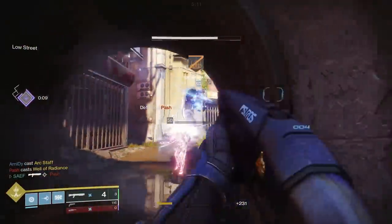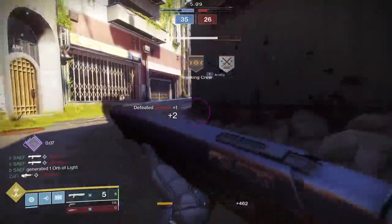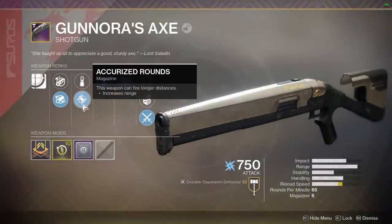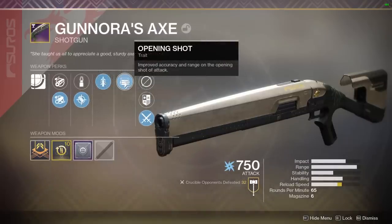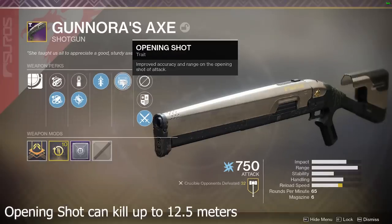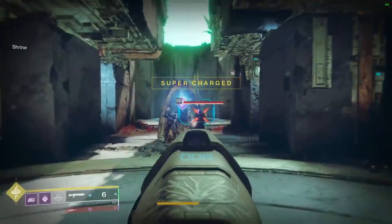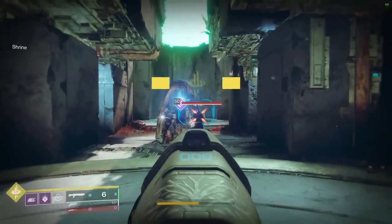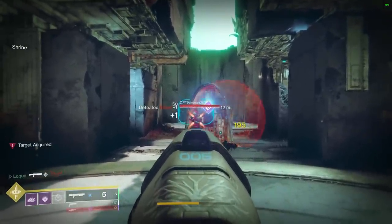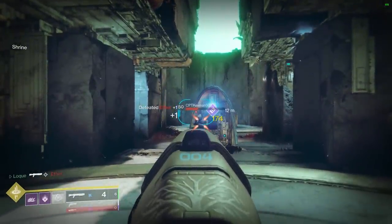This brings us to the second roll, which was on Loke's account. It came with Full Bore, Accurized Rounds, Quick Draw, and Opening Shot. Opening Shot is a really, really good trait — it improves accuracy and range on the opening shot of attack. That improvement in range actually extends our one-hit kill potential to 12.5 meters. That extension in range is only on the initial shot, so if you miss that shot and you're still trying to get the one-hit kill from 12.5 meters, you probably won't hit maximum damage.